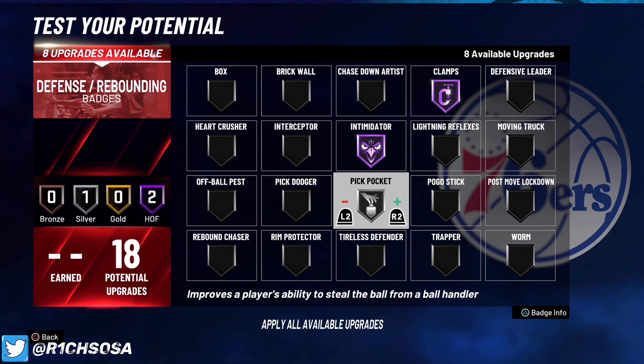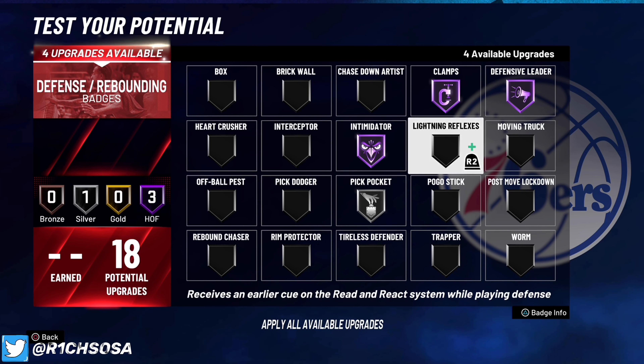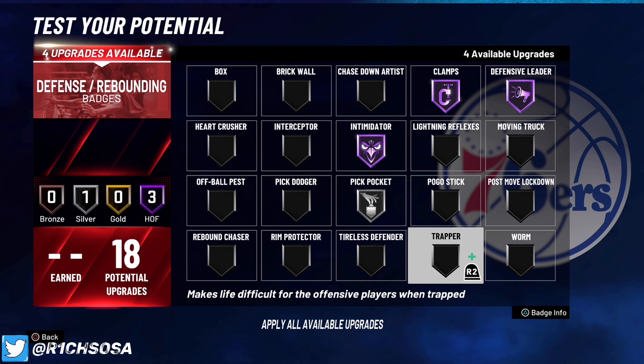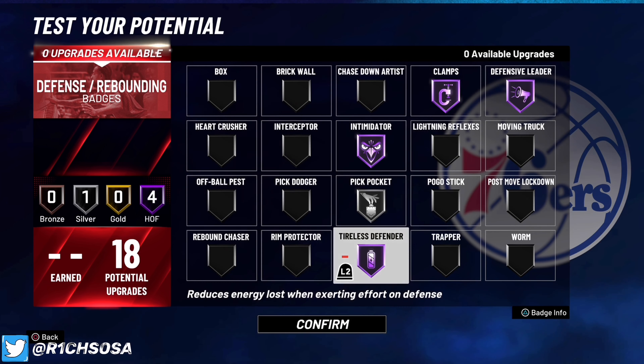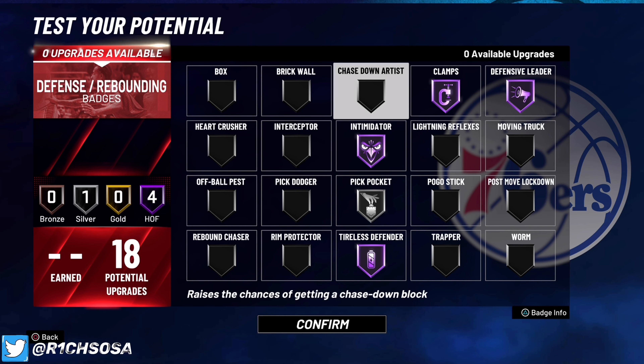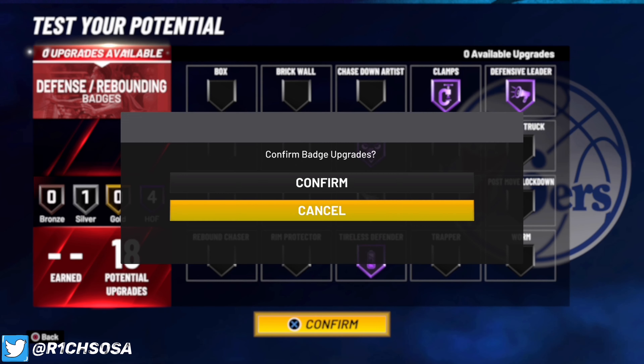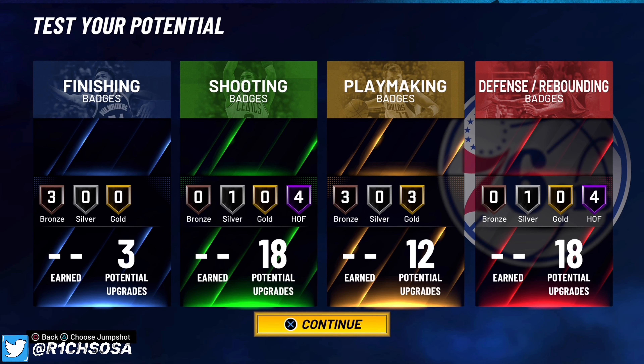After that, put on bronze Rim Protector and bronze Chase Down Artist. If you want blocking animations, you could also put on Pickpocket on silver. You don't necessarily need Rim Protector or Chase Down because of the height. You could also put on Pick Dodger on silver — it's a really good badge. Defensive Leader will help your team all around, and Tireless Defender is another good one to consider. It comes down to what you feel most comfortable with. In total we get 3 finishing, 18 shooting, 12 playmaking, and 18 defense badges.